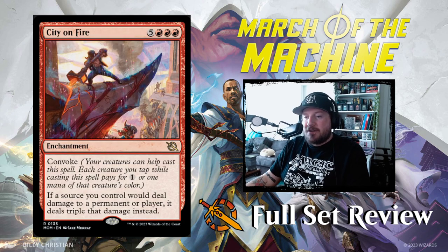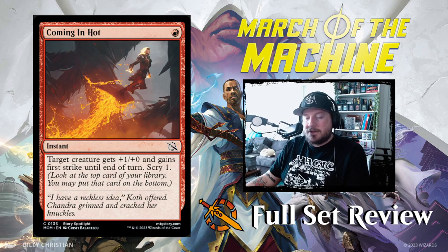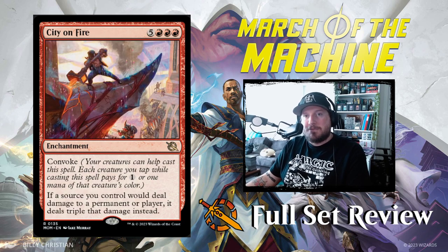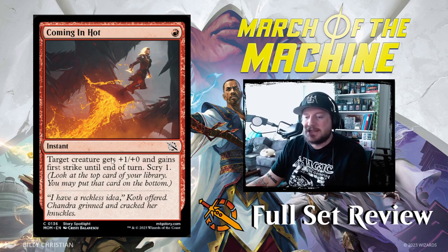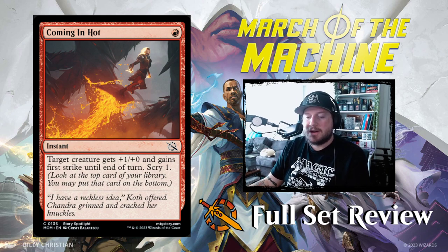Next up we have City on Fire — five red red red for an enchantment with convoke. If a source you control would deal damage to a permanent or player, it deals triple that damage instead. That's pretty crazy. I don't know how much play it'll get in constructed, but it might see quite a bit in limited. The convoke ability definitely helps it. It is eight mana that you can make cheaper. Coming in Hot is one red for an instant — target creature gets plus one plus one and gains first strike until end of turn, a nice little combat trick.